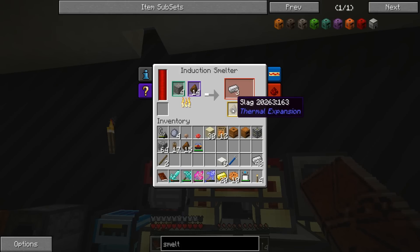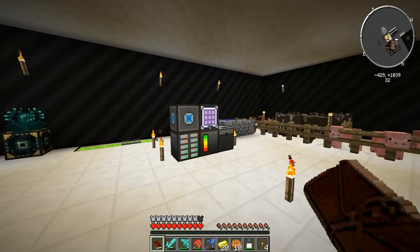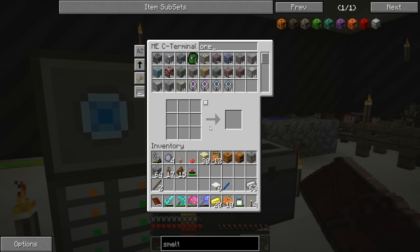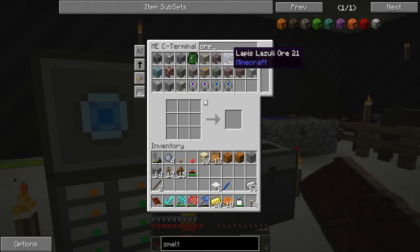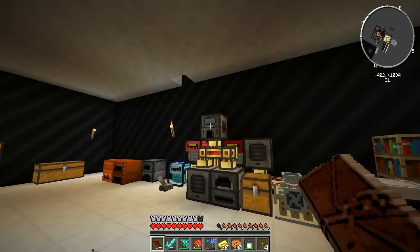It makes triple ingots and it makes slag! It made triple ingots, Patty! We need five - is it possible we could get five out of five blocks? We're three for three, four for four! Oh, it robbed us... okay it's all right. Let's see what ores do we have - let's cook gold. Gold should work.